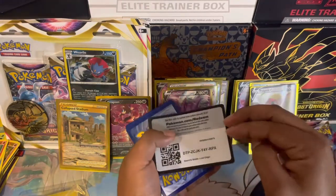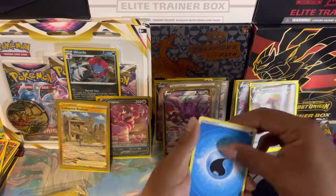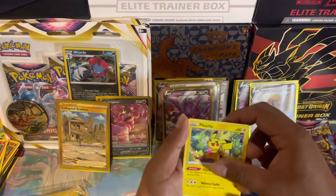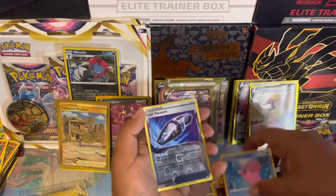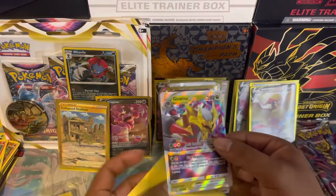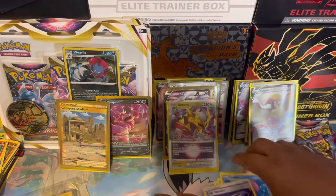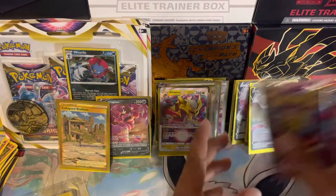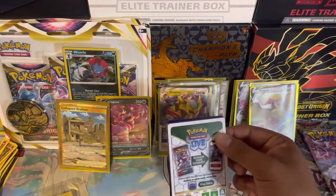We got another hit — let's see if we can get something better than an ultra rare, maybe a secret rare. Water energy, Misfortune Sisters, Porygon 2, Lake Acuity, Pikachu, Phanpy, Whiscash, Electrode, Luvdisc, Lost Vacuum — and we do get a Giratina V-Star! Check that out — I think this is my second time pulling this Giratina V-Star. Nice to see it, but the Aerodactyl V is still in the lead for me.